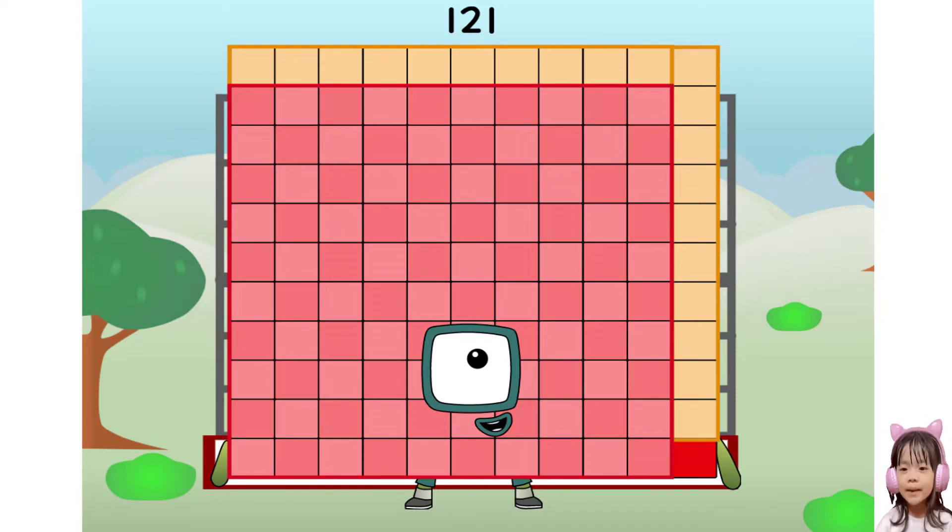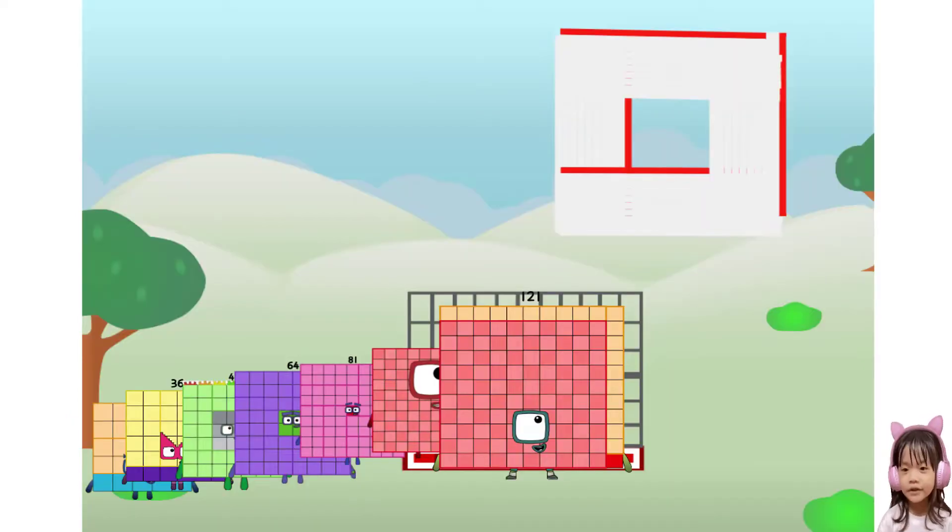121 commencing test flight. All systems checking out. 11 by 11. Wish me luck. Whoa, whoa, whoa. Yowzer. Didn't get that high, but I did just invent the square football. Guess you've got to give it a go to get going.